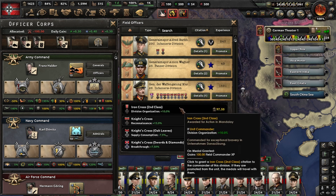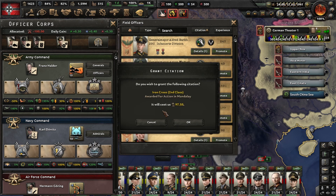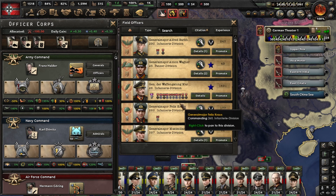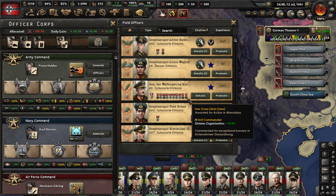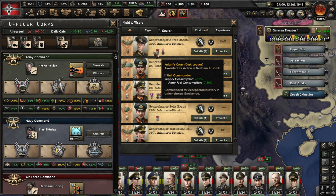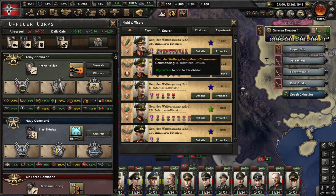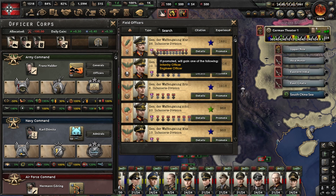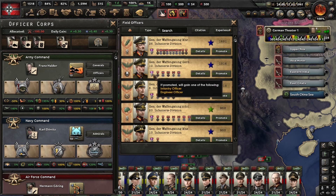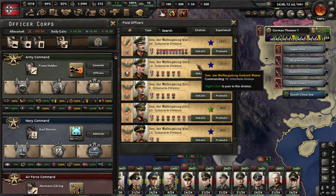Every next medal you add won't add the full 10 but will add less. Now after any of these guys goes over 400 experience, you can promote him to general freely, and he will get — as you can see here — he'll become an infantry engineer officer, or in some cases a cavalry or even armor officer.